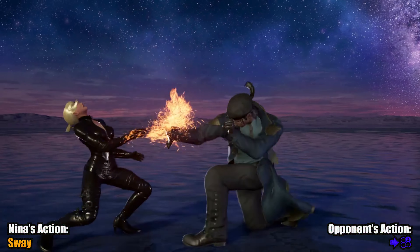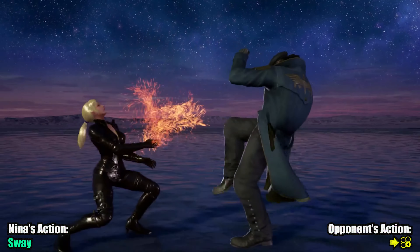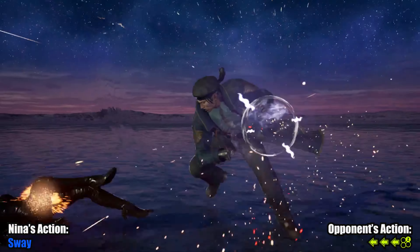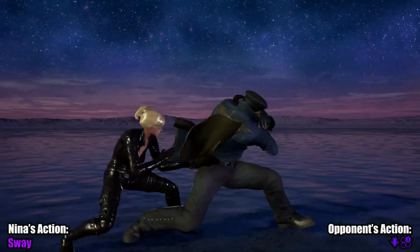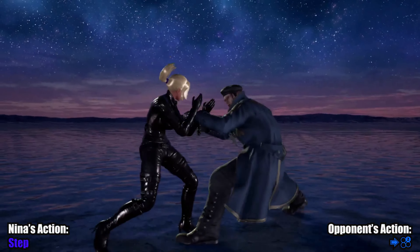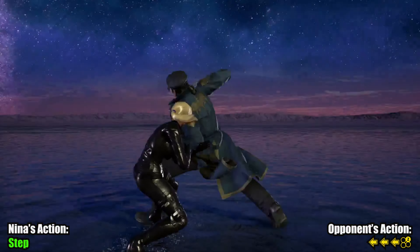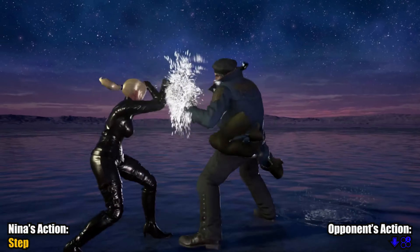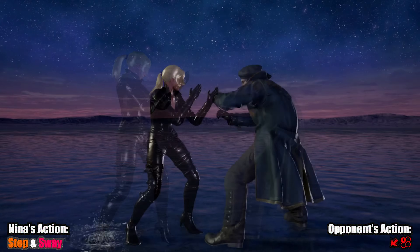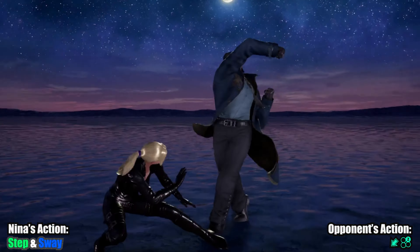I thought long and hard about this one, as I believe that it used to be good, such as after a while running 2 on block. The bottom line is that stepping right is just better. The only thing that backsway really adds here is the lucky timing of possibly blocking down two as well, which Dragunov players use constantly. Fuzzy blocking will give a similar effect though.